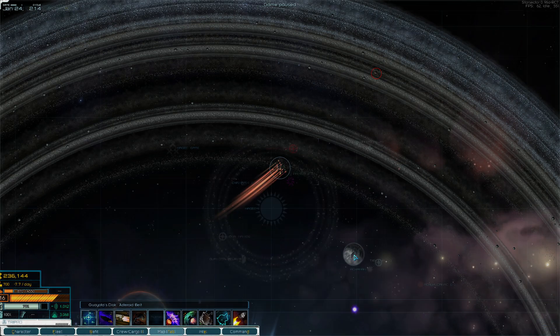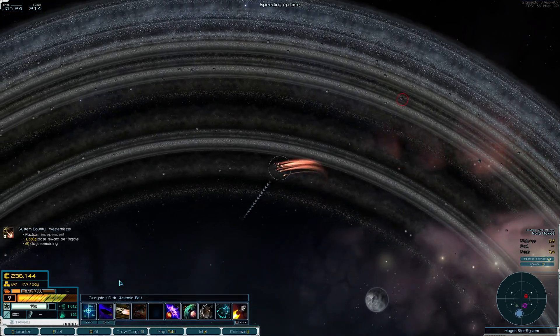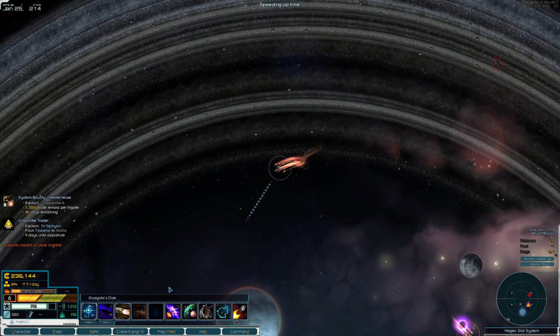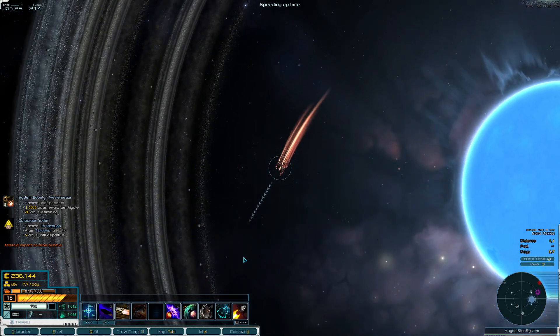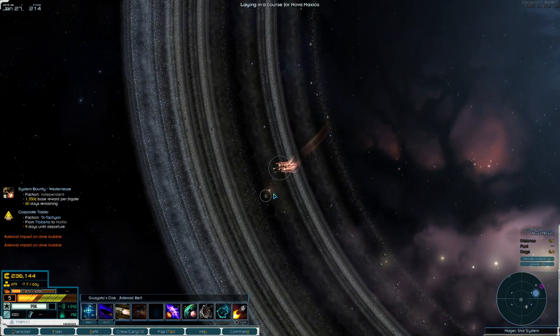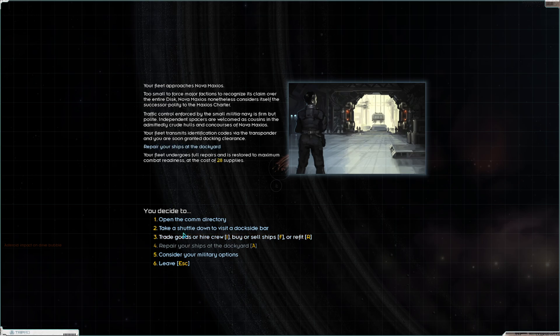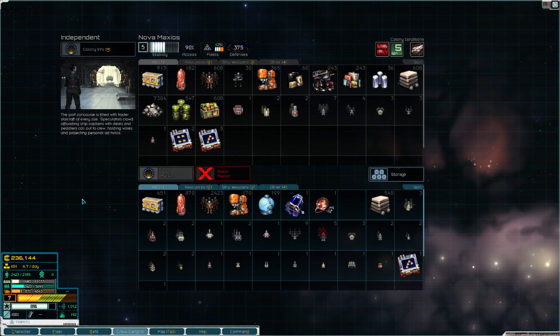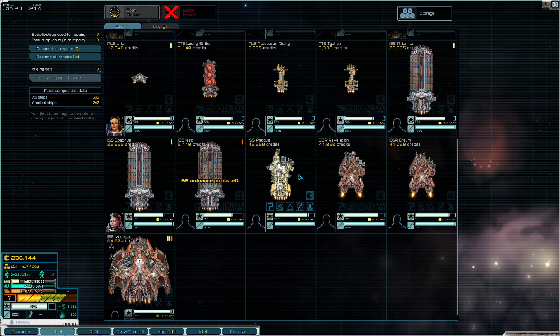We should still be able to take care of this. Let's stop by Nova Maxim for a quick refit. I see what the developer was going for — making colonization take longer by prioritizing stability first, and it makes sense. Colonies are a very late-game thing; they're very powerful, they generate a lot of resources for you. Once you get to the colonization stage, that's when the true end game begins. I can appreciate what they were going for, but not everybody would see it that way.